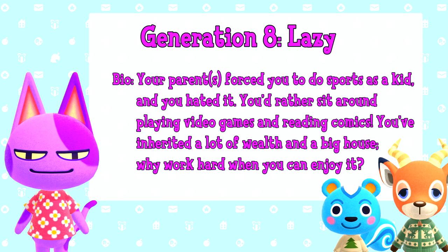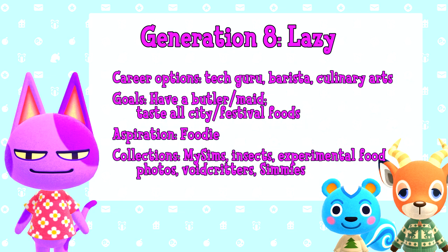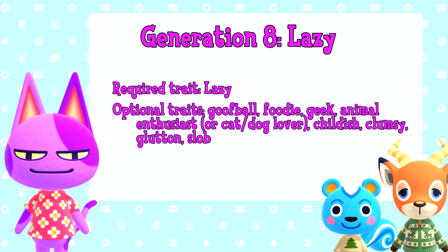Generation 8: Lazy. Your parents forced you to do sports as a kid, and you hated it. You'd rather sit around playing video games or reading comics. You've inherited a lot of wealth and a big house — why work hard when you can enjoy it? Career options are tech guru, barista, or the culinary arts. Your goals are to have a butler or maid, and taste all the city and festival foods. Your aspiration is foodie, and collections to focus on are MySims trophies, insects, experimental food photos, void critters, and Simmies. Required trait is lazy, and optional traits are goofball, foodie, geek, animal enthusiast, cat/dog lover, childish, clumsy, glutton, or slob.